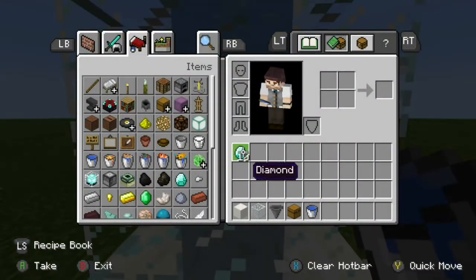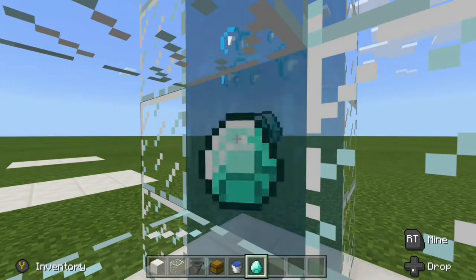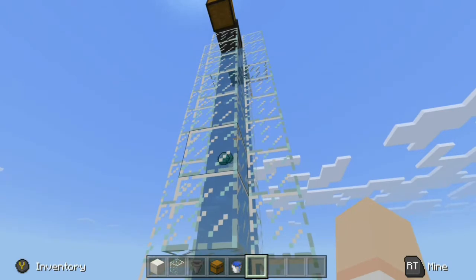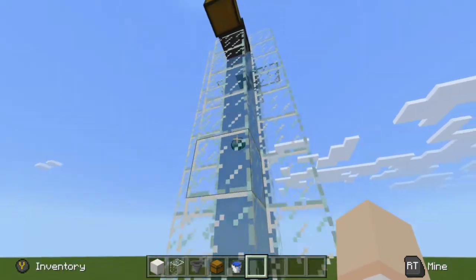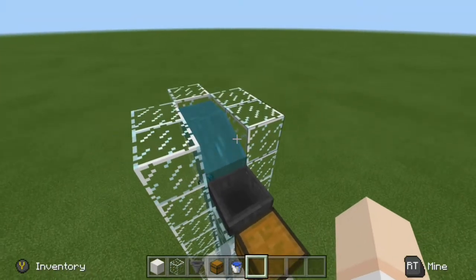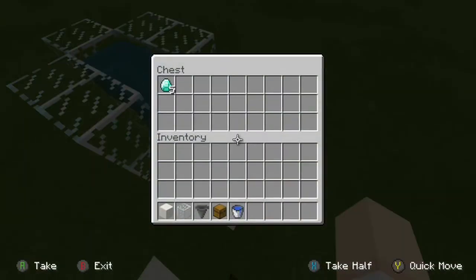Let's say we have some diamonds that we want to send up to the top. Like I said, it's going to be very slow, but if we throw them in here you can see they're going to make their way up the water stream and eventually make their way to the top. Let's go ahead and come up here and try to meet them. Our items are going to come up, flow forward, and then go right into our chest. And there we go — that is design number one, the poor man's item elevator.